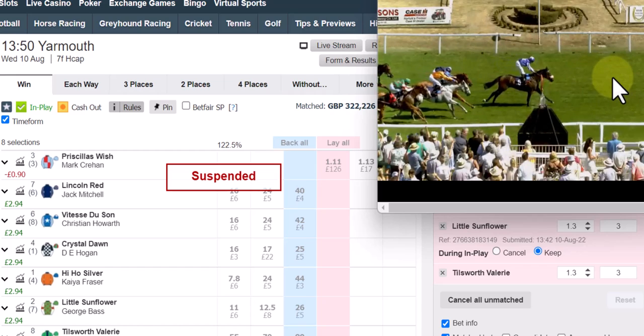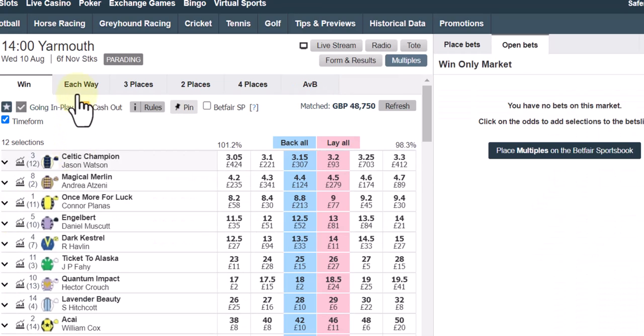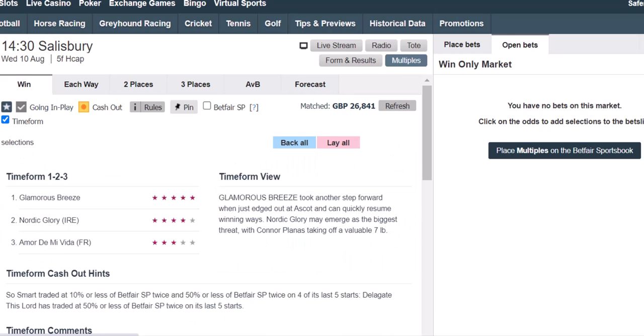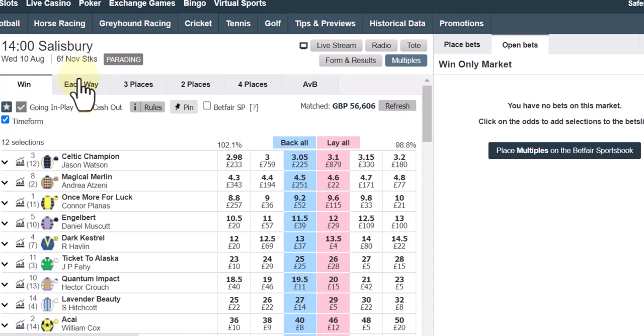As you can see, this was a seven-furlong handicap. The next race we'll do is the two o'clock at Salisbury — a six-furlong. Most of these races we're going to do are six or seven furlongs. Racing TV or someone did go around on Instagram asking people if they knew how many furlongs were in a mile — hardly anyone knew. It's eight furlongs, or more precisely 7.9-something furlongs, just for the record.